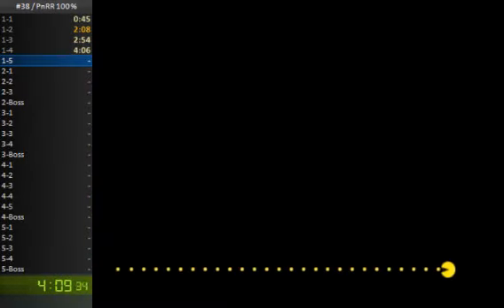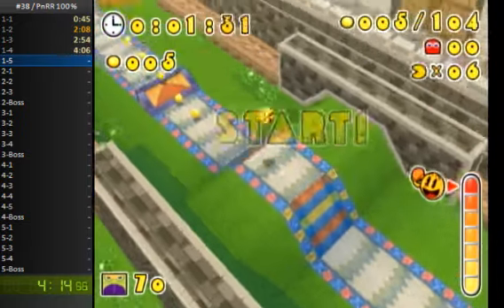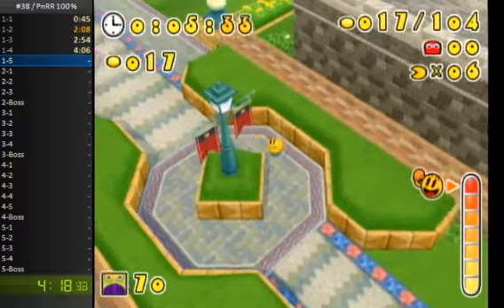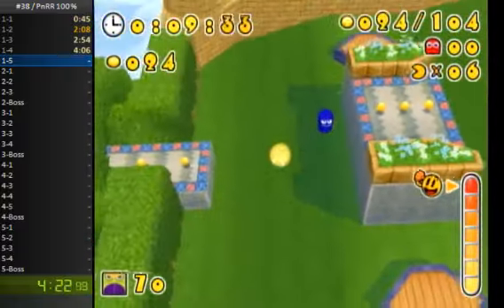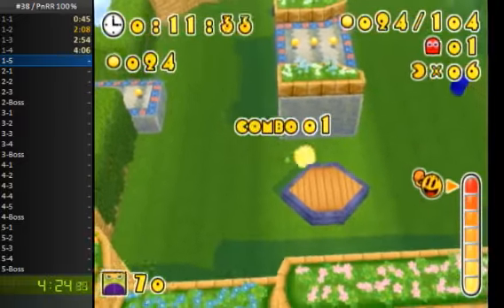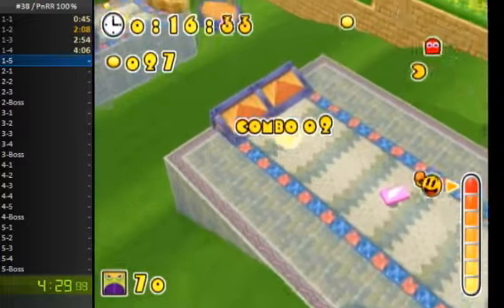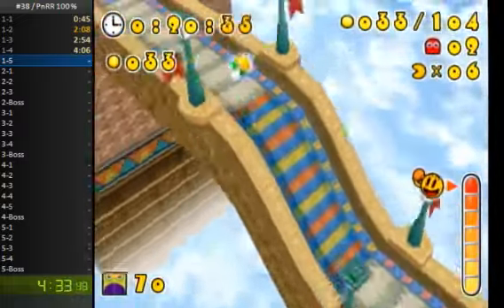Now we're heading onto 1-5. We're introduced to Light Pack in this level. Light Pack is pretty broken in this game — he essentially makes Pac-Man lighter, and he gains a lot more height from slope boosts and ledge grab hops. He also lasts in the air for a lot longer, so it allows us to do some stuff like this mini-skip here. Those three Pack Dots are very easy to miss.